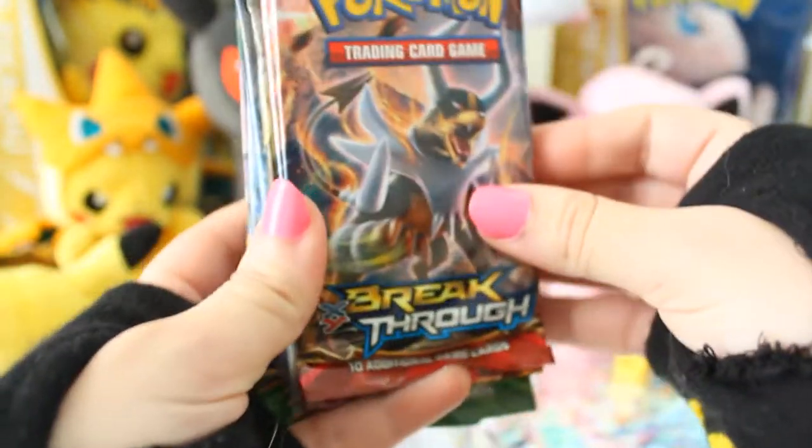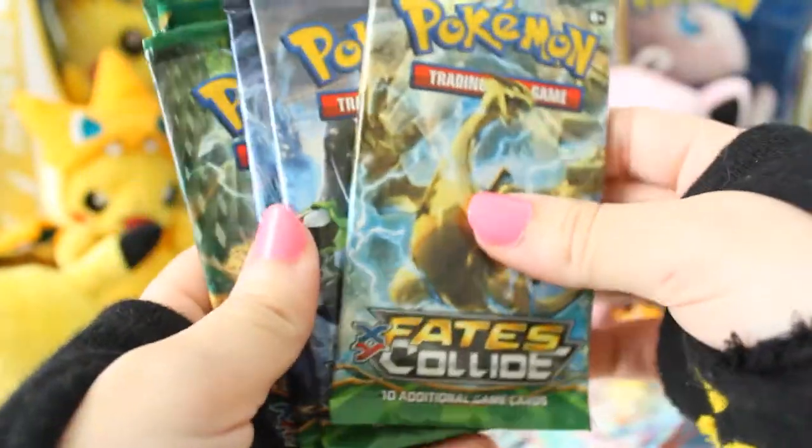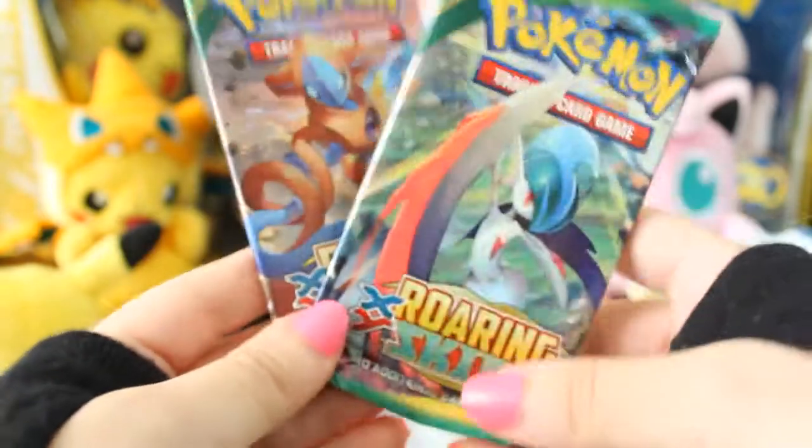Every tin comes with one Breakthrough pack, so we'll be opening two because we bought two tins. Then they come with two Fates Collide, so we'll be opening four. And then the one that Arby is very excited about - the Roaring Skies. So maybe we'll be able to pull Shaymin. I think that's like the aim in these tins - people try to get Shaymins. The Roaring Skies packs are like just getting ridiculously difficult to find.